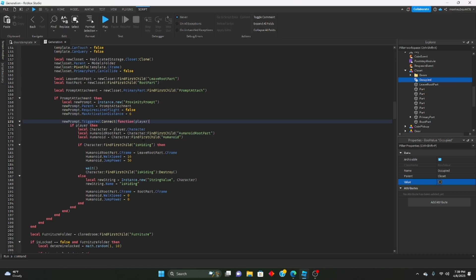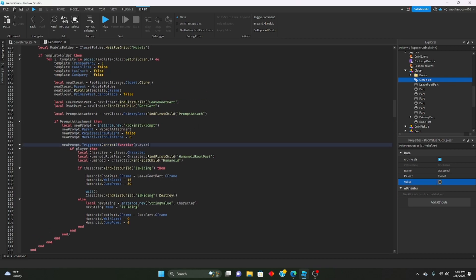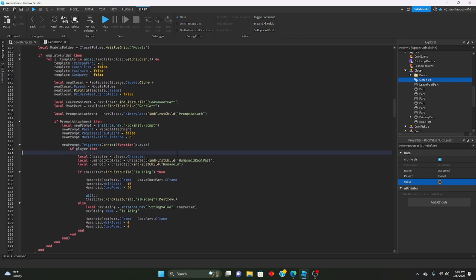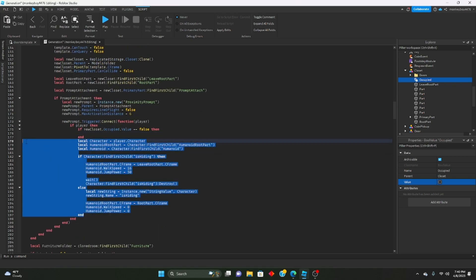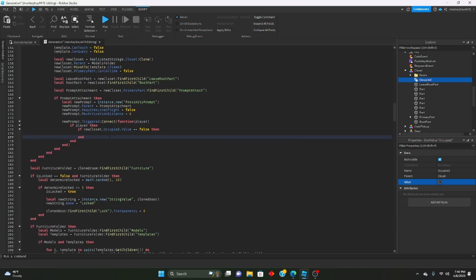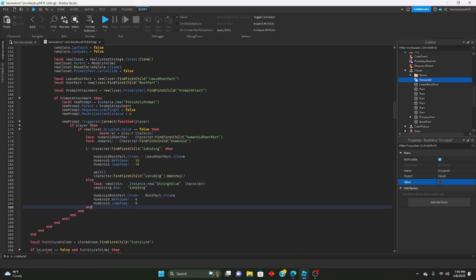When we interact with the closet, we check: if player then if newCloset.Occupied.Value == false then — we'll cut all the existing hide code and paste it inside that if statement, so hiding only proceeds when the closet isn't already occupied.